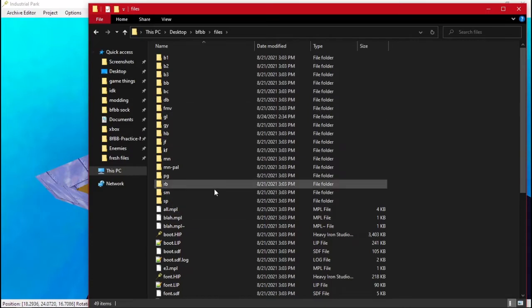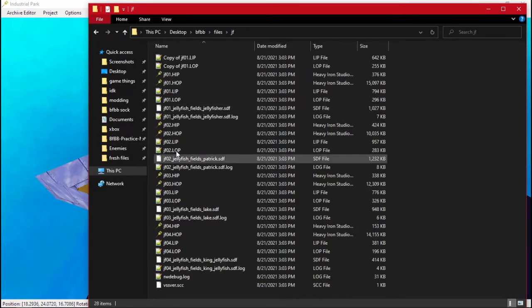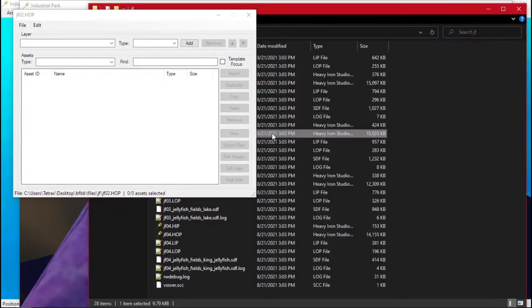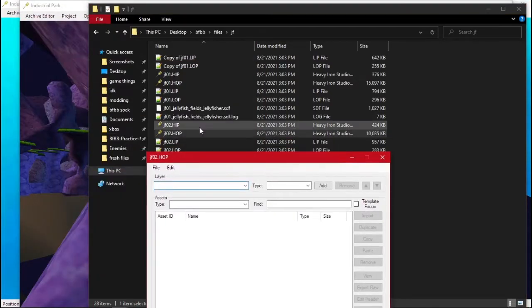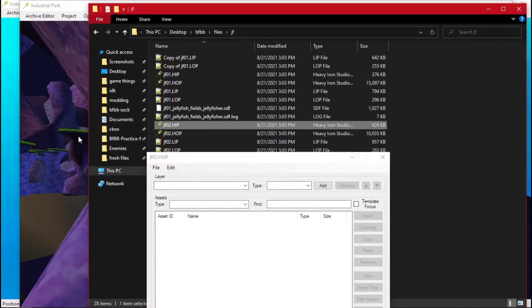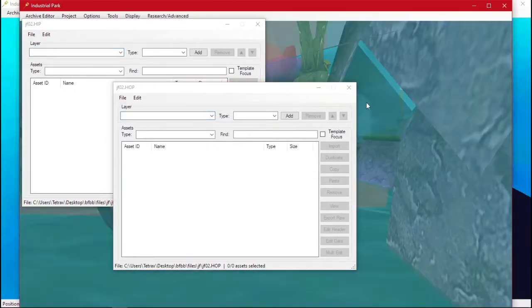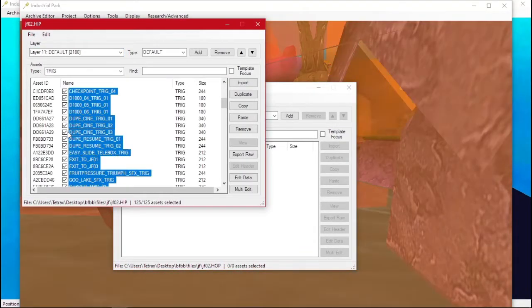The first one I see we'll do Jellyfish Fields, area two, so we'll open up this file. I also need the other file — we have this, and I'm going to hide all this stuff to make it a little easier to look at.